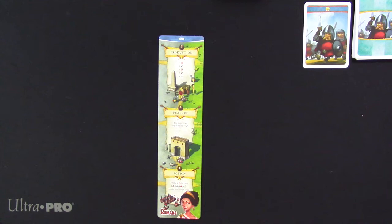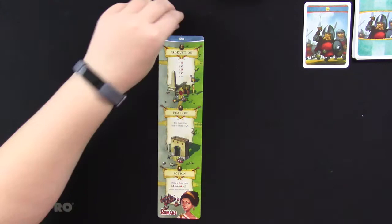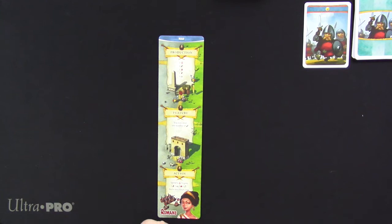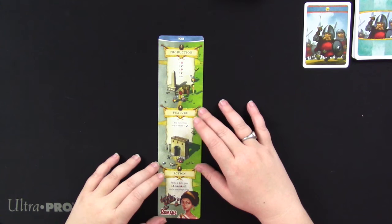Hey gamers, we are about to play some Imperial Settlers. For those of you who watched my playthrough of 51st State about a week ago, you will recognize a lot of the mechanics from this game because Imperial Settlers is basically like a descendant of 51st State. It also comes with a solo mode that is pretty similar, with some striking differences that we're going to talk about.